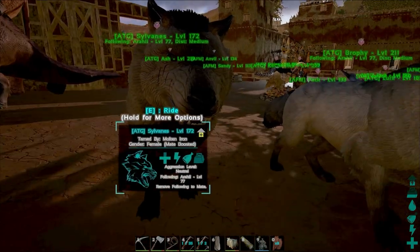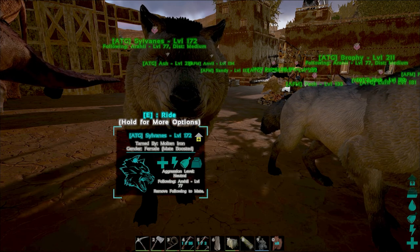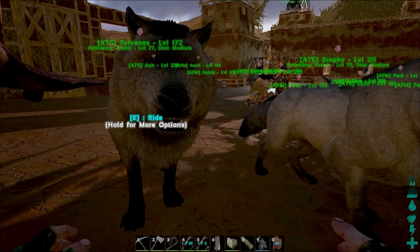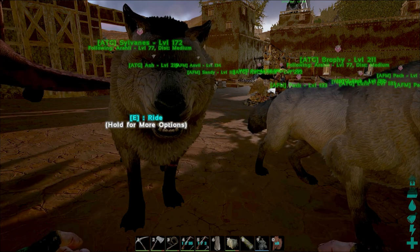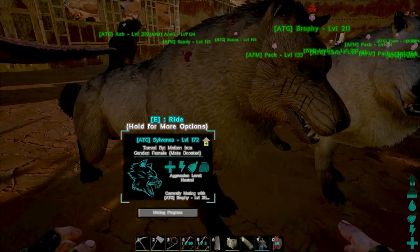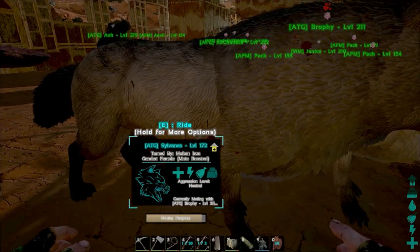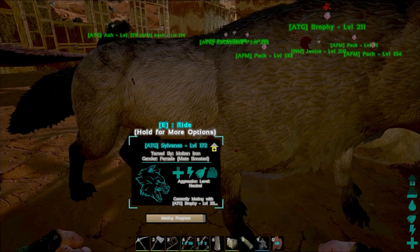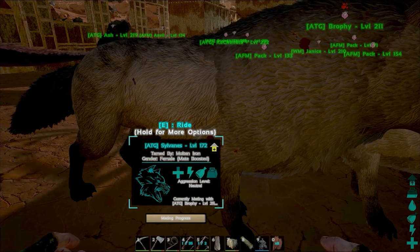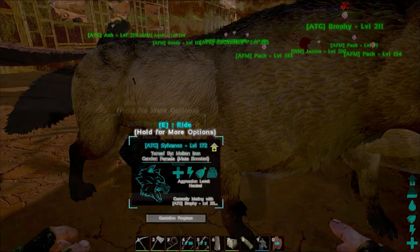And then this is Sylvanas, right? Alright, so I'm going to have them unfollow. I have to do a whole bunch of whistling to tell them to stop — sorry for the whistling. We'll get this started and then I will bring you back once she is ready to go. Almost there. Come on. Get pregnant. And... Bam! There we go, guys.